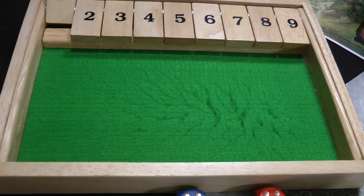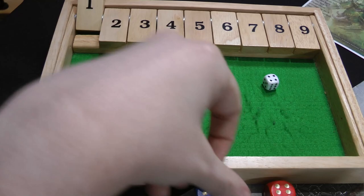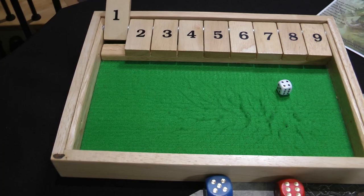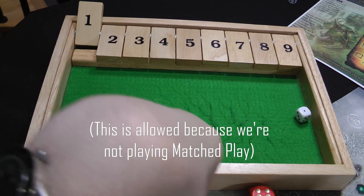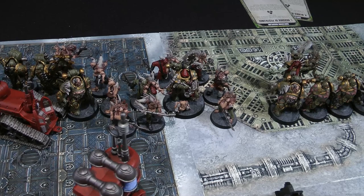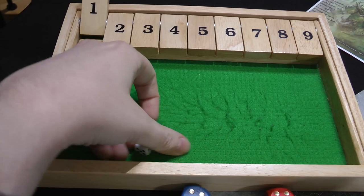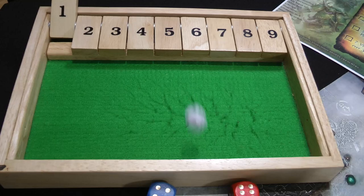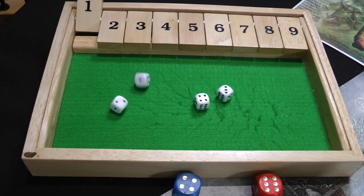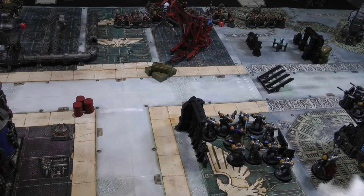Landspeeder fires two crack missiles at the Bloat Drone — spending a command point to re-roll a two, which re-rolls into another two. Wounds on threes, spending another command point to re-roll — gets a wound. Armor save made. Then the Scouts: four snipers target the Tallyman, missile launcher fires at the Bloat Drone. The missile hits, re-rolling into a hit, wounds through — five-plus armor save fails — d6 damage: five. One Disgustingly Resilient made, so four damage leaving the Bloat Drone on six wounds and the Disgustingly Resilient tally up to five. Both Death Guard tallies reset to zero heading into Death Guard turn one.